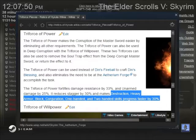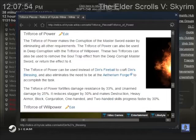So the Triforce of Power is very powerful — hence the name. Like the other two, it can be used to make Din's Blessing at an Ancient Enchanter; you don't need to be at the Aetherium Forge. The Triforce of Power also makes the corruption of the Master Sword easier — if you have the Triforce of Power, you can corrupt the Master Sword. And if you have the Triforce of Willpower, which I'll talk about later, then you can deeply corrupt the Master Sword. You can also, if you have the Triforce of Power and the Triforce of Willpower, remove or return the Soul Trap effect from the Deep Corrupt Master Sword.